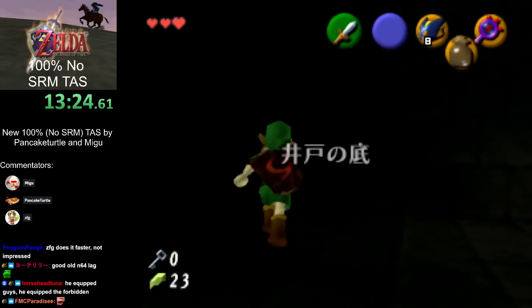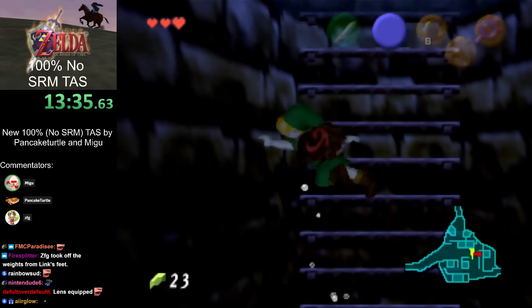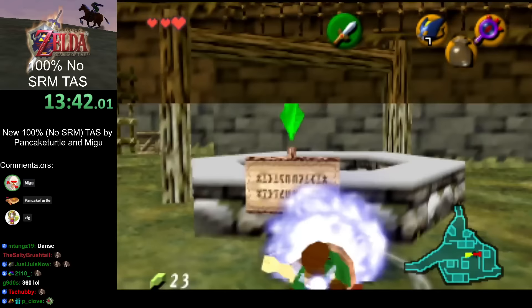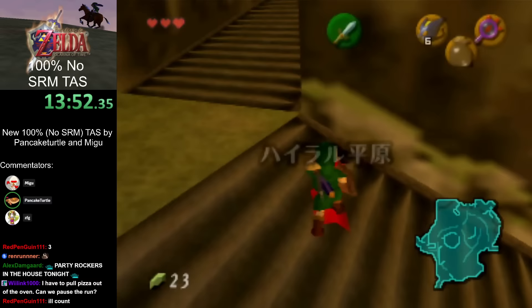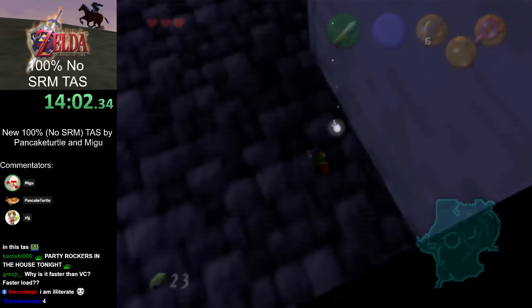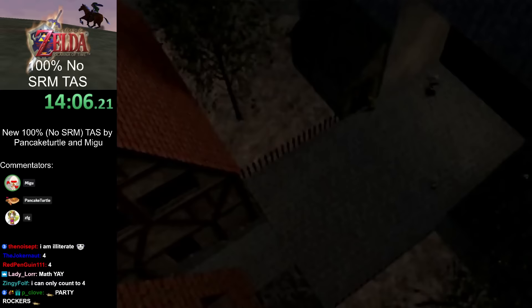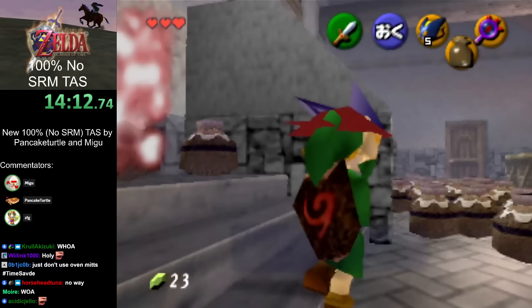Quick save warps on N64 are several seconds faster than a VC save warp. Bomb Chus are really nice — we're going to use a lot of them in this run. Here's our first instance of a HES, which works similar to A-slide and C-slide, but now that we have Bomb Chus we can get it on command without needing an enemy. We barely made it out of Kakariko while the drawbridge was still down.